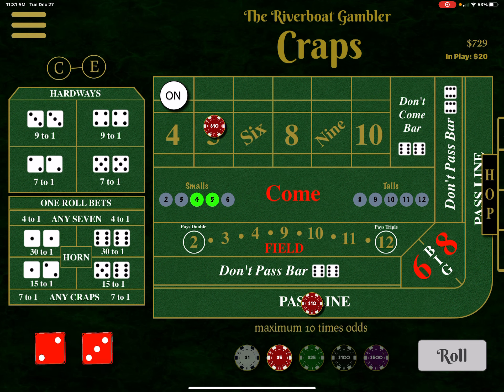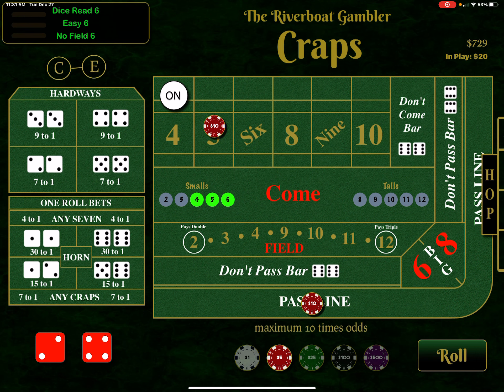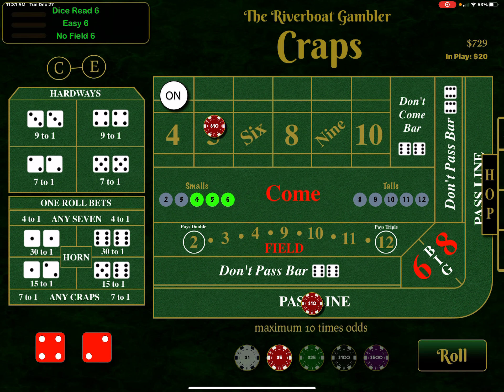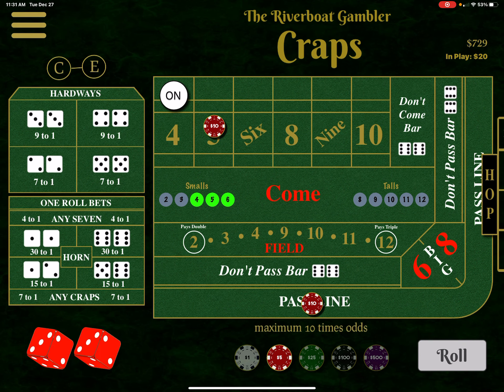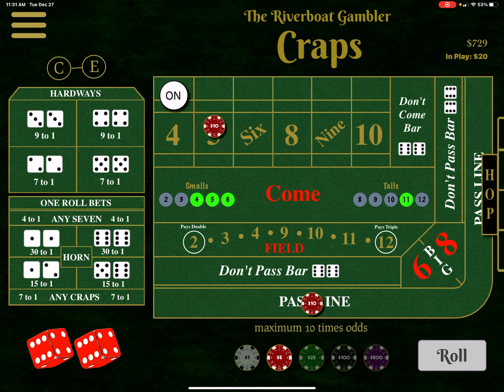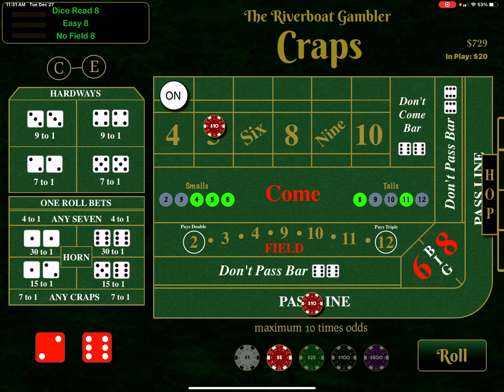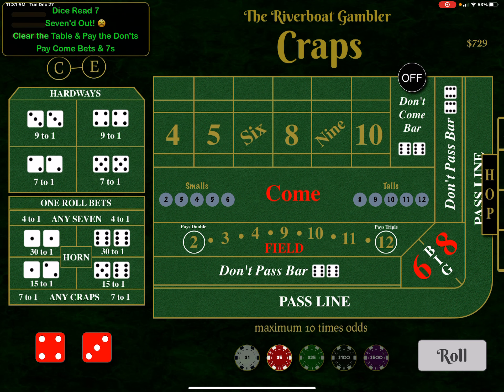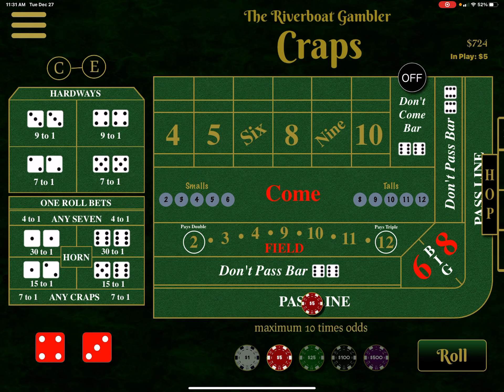Let's do another $5. A seven on the come-out roll — I'll take that and parlay it. And we got four again, so I have to do $10 on the come. How common is that — four and five. Six. We're going to load up those smalls and talls maybe. Better off just getting a seven and getting it over with. There's the yellow 11. Another eight. There's the seven. I'm down to $7.29 — you're just kind of running in place for a little while, but you're going to get a good roll.